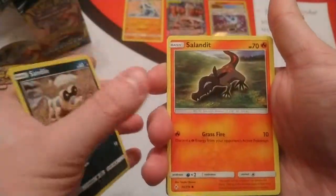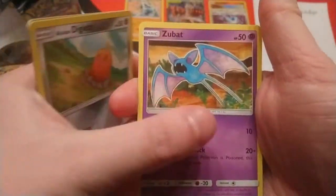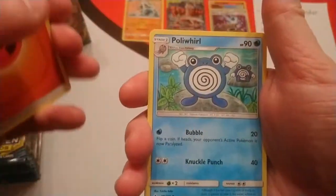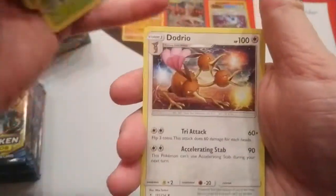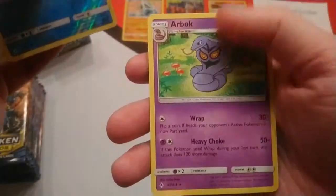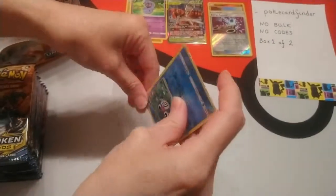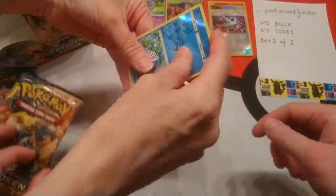Third pack. Coffee, Alolan Diglett, Zubat, Fire Energy, Poliwhirl, Gloom, Dodrio. The reverse is Poliwag and the rare is an Arbok. I'll give you that. We're trying to keep it as organized as we can as we go through the video.